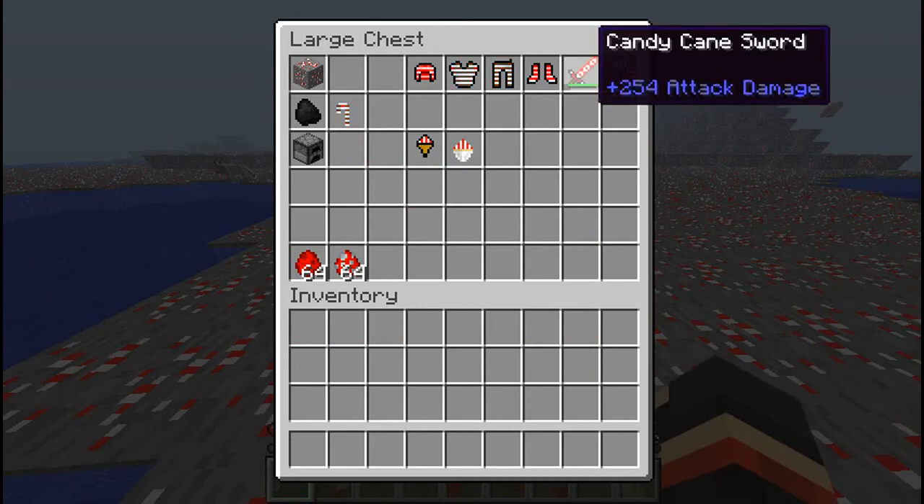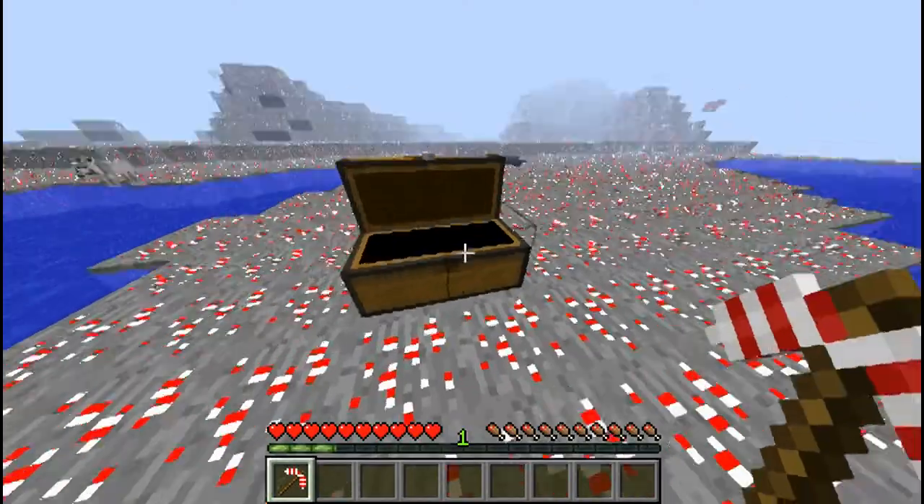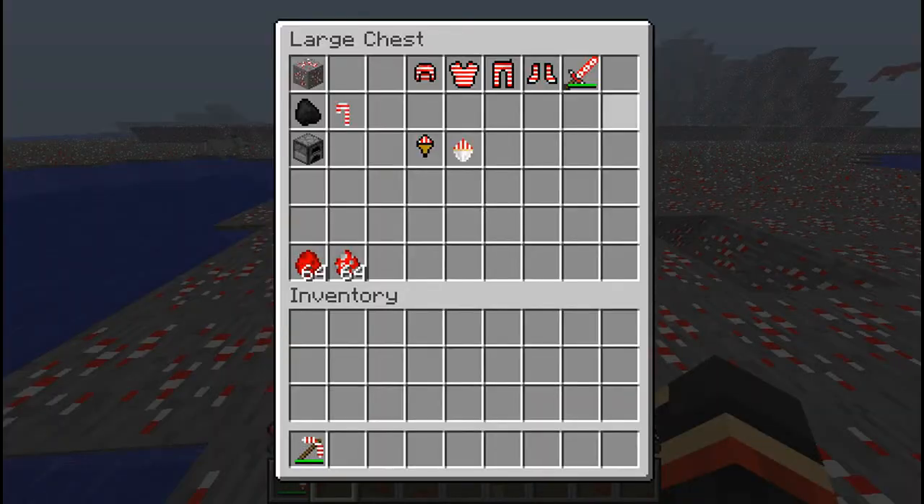Now in this mod you have a candy cane pickaxe with 252 attack damage — that is so strong. It also mines pretty fast, which is pretty cool.